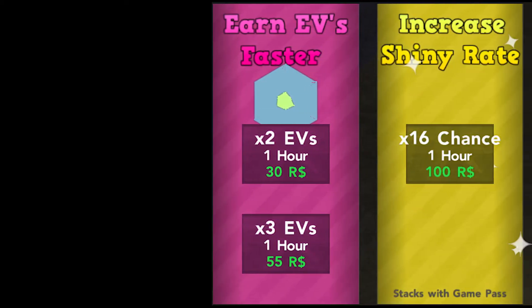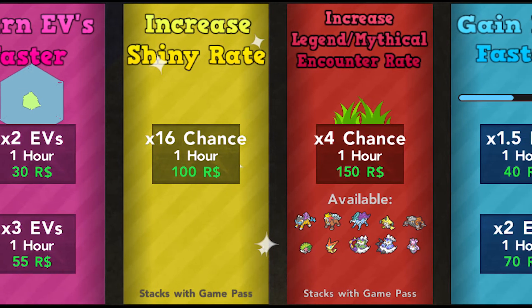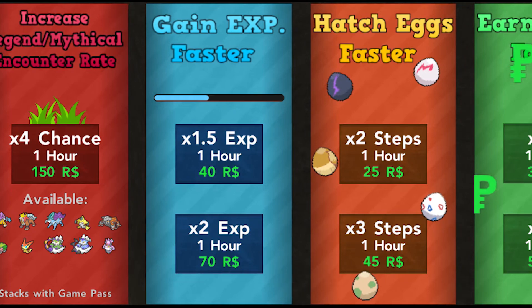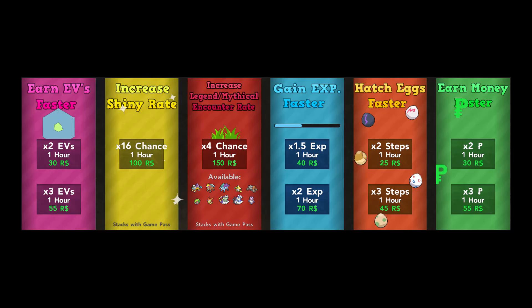In today's video, we will be addressing Lumiboosts, which used to be called Roe Powers in Pokemon Brick Bronze. I spent a lot of Robux on Roe Powers, hunting Shinies and Legendaries, and even hatching eggs, and I'm sure I'll be doing this again for Lumion Legacy. On the screen, you can see all the Roe Powers that you had access to by buying with Robux.